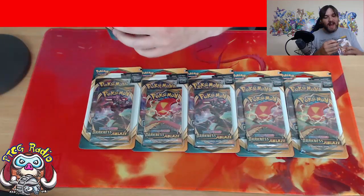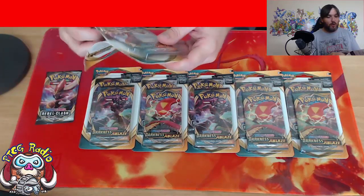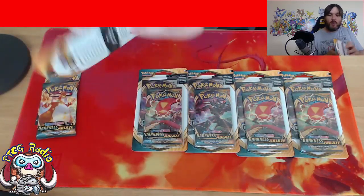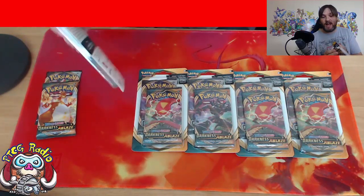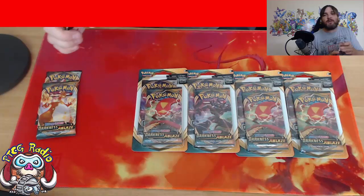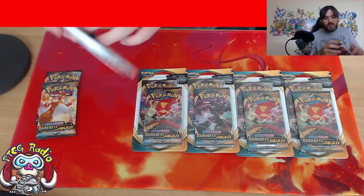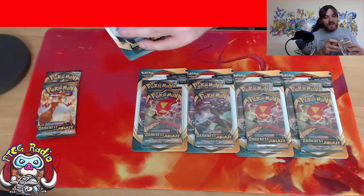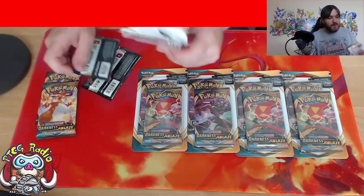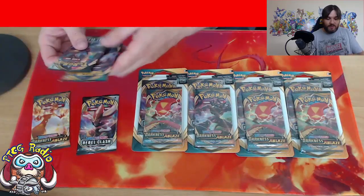I've been kind of a little bit obsessed with these double blisters lately for Darkness Ablaze. And the fact that they are literally just two packs, one of which is free. You buy a pack of Darkness Ablaze for the recommended retail price of £3.99, but you also get a pack - I've seen them with Rebel Clash, I've seen them with Sword and Shield. These are Rebel Clash just like the other ones I've opened, and they're a ridiculous, ridiculous value. I'm not entirely sure how they justify doing this. It's clearly a marketing thing and I'm all over it.